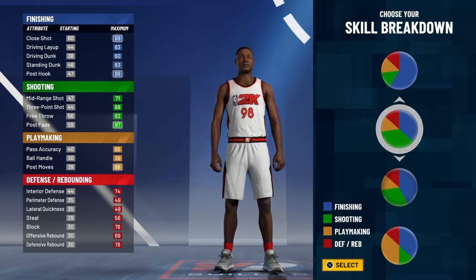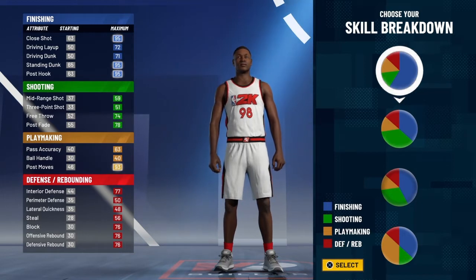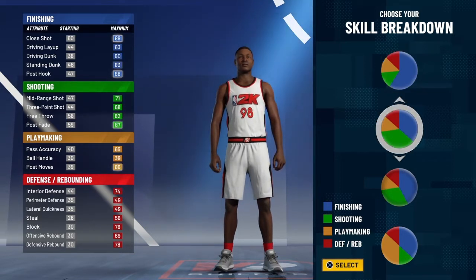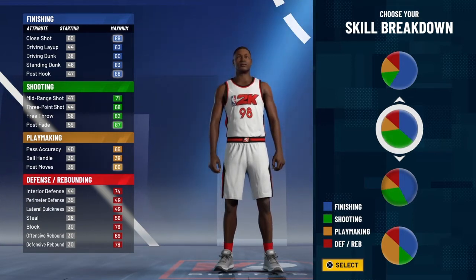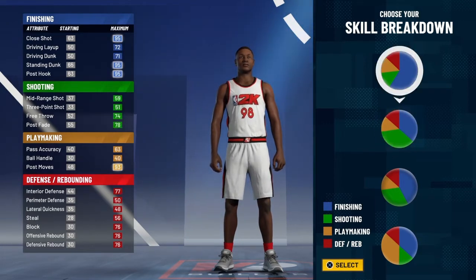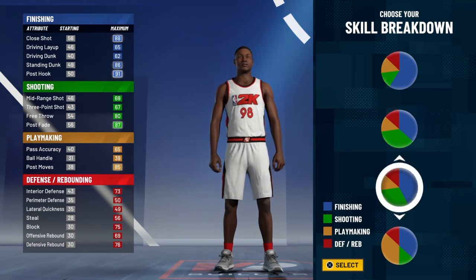You're gonna want to go with the finishing and shooting pie chart. Now I know some people make post scorers with other pie charts, but with this pie chart you're gonna have Hall of Fame shooting for your deep fades, your post scoring, and more just for finishing.